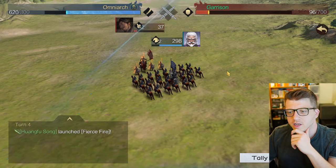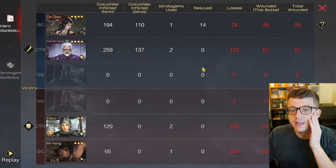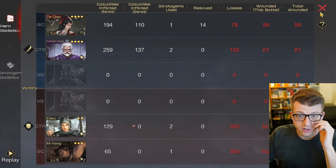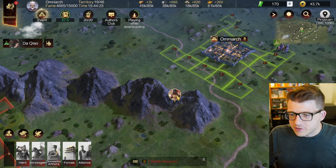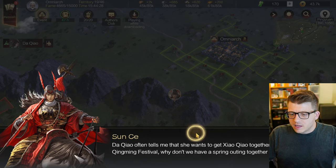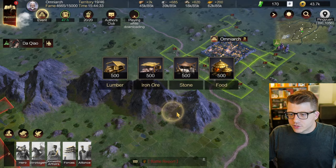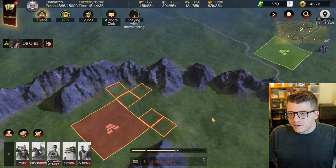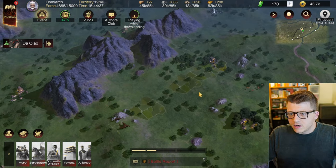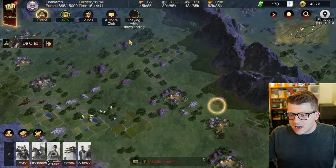He's actually kind of tanky - this dude tanked that pretty well. Remember in the first fight when she ulted, two armies died instantaneously - these guys both used their skill and it was tanked pretty strongly, so I'm glad we won. It looks like there are heroes out on the map - I can talk to them, there's a little dialogue between two heroes, and then once I do that I gain a bunch of extra resources. If you're new to the game, scout around the map for dialogue options.